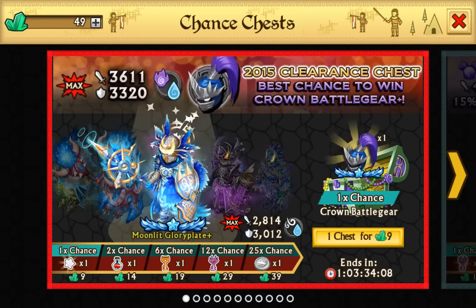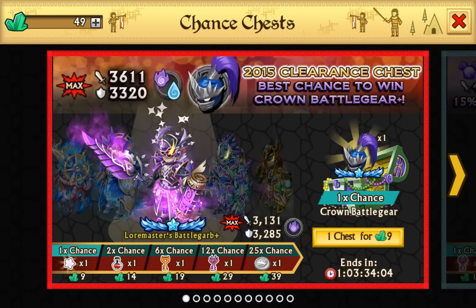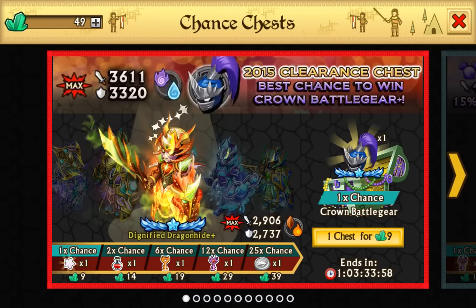This one is basically the same thing and it actually shows what armors you can get straight away. Last time it was like Legendaries, Dragonforged epics — they all showed that — but this one is just showing Dragonforged from back then.